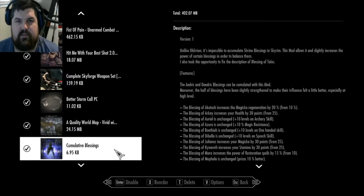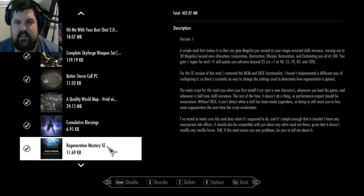And it goes along with another one I have further down. Regeneration Mastery - I recommend this if you're playing a mage that doesn't use enchanting, or if it doesn't enchant everything down to zero. It enchants everything down to like 50% and you can use all the spells. This one will let you, as you're charging up magic, get a regen.